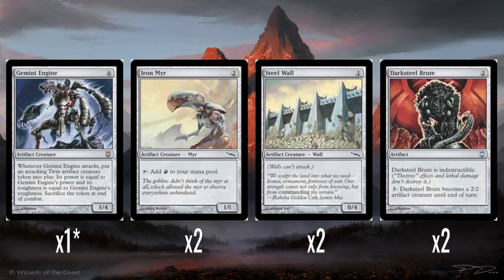Two Iron Myrs — two mana for a 1/1 that taps to give you red mana. Fine — they become sacrifice fodder later in the game. Two Steel Walls — one mana, defender, 0/4. Steel Wall is great, I like Steel Wall.